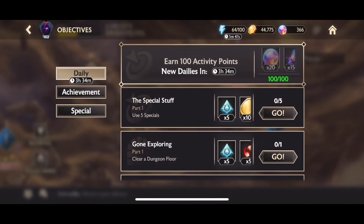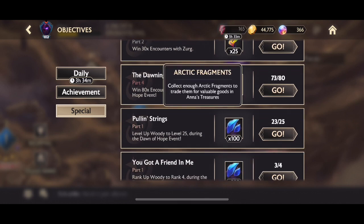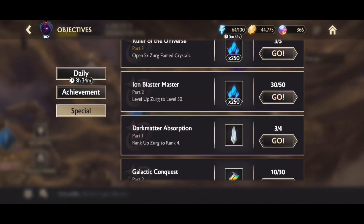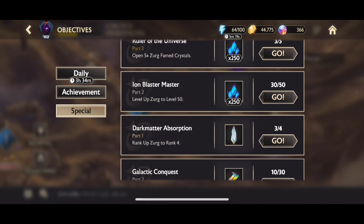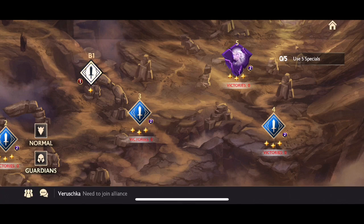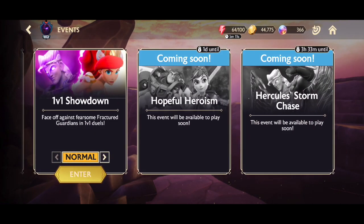These Featured Crystals are free to get. Go to Objectives then Special to earn fragments by completing different objectives. Also in Special you can get Brilliant Crystal Shards, which guarantee a 4 star Guardian. If you already have a 4 star and pull another duplicate, you can upgrade it to a 5 star. Do these side events — they reset and give more shards each day.